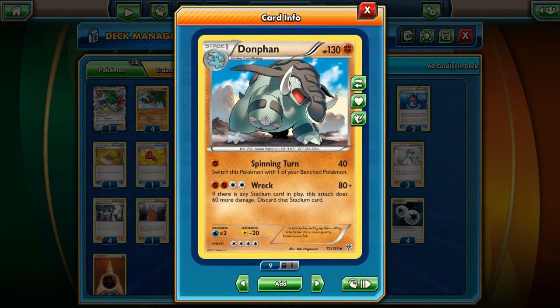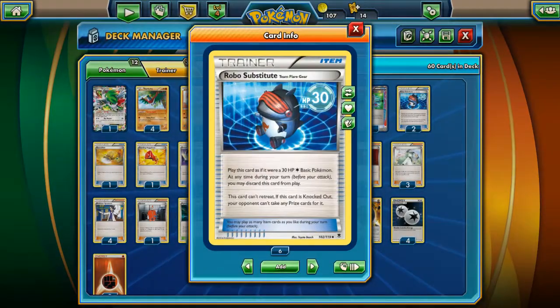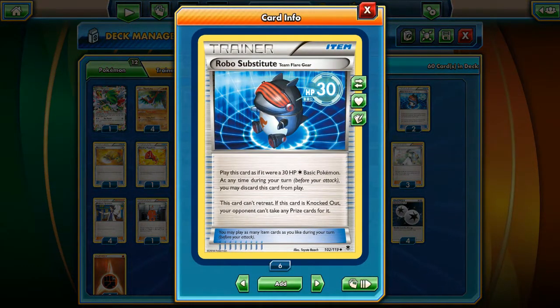Donfin is still a pretty strong card, but it's not as playable as it was 3 or 4 months ago when Robo Substitute was first introduced.